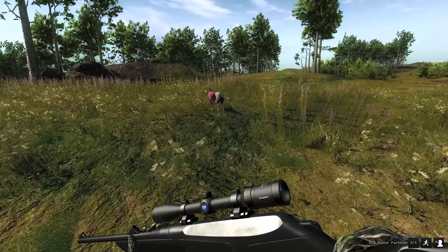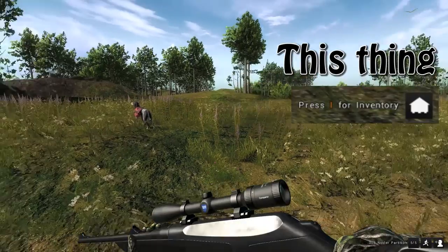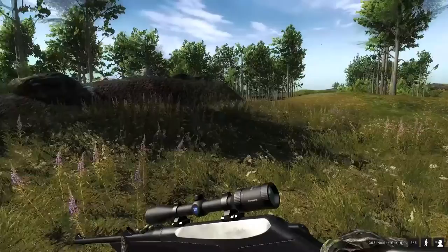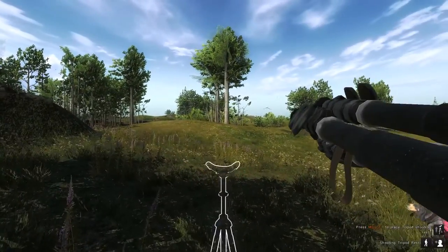They did change that little icon down in the corner on the right-hand side, whenever you're near your dog, that says 'press I for inventory.' That little icon is now gone unless you're near a campsite or a lodge.